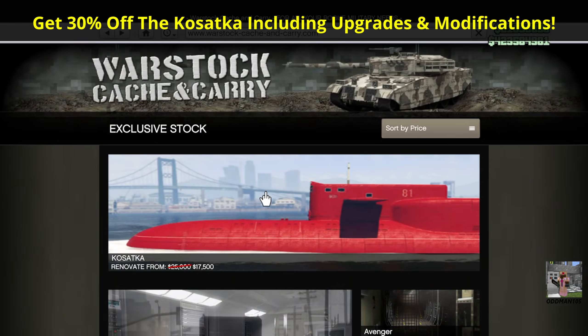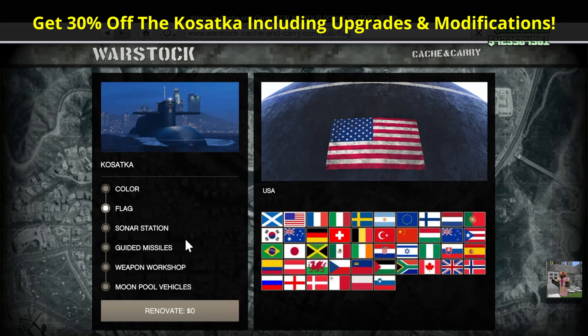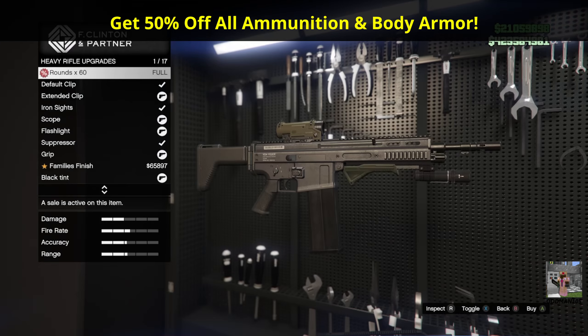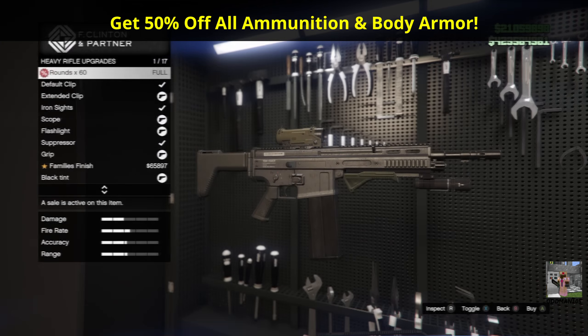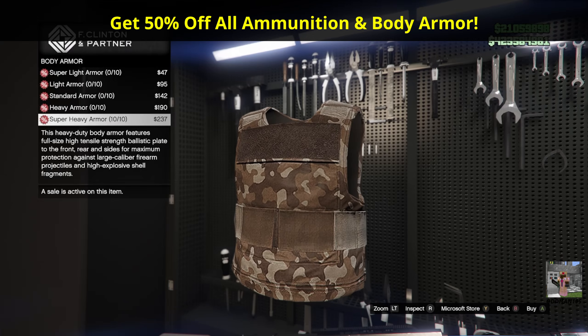Property discounts this week include a 30% discount on the Kosatka Submarine, including its upgrades and modifications. Other discounts include half off all ammunition and 50% off all body armor.